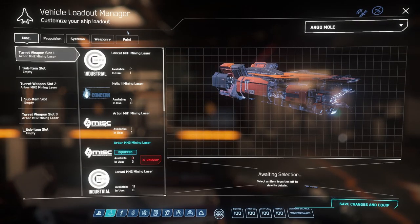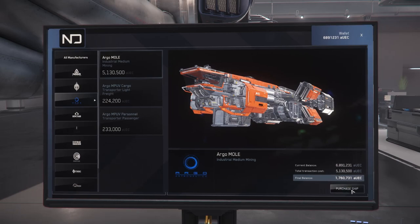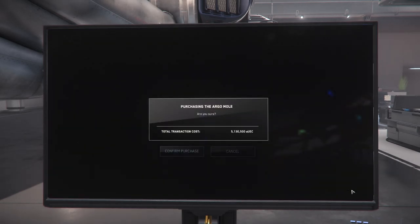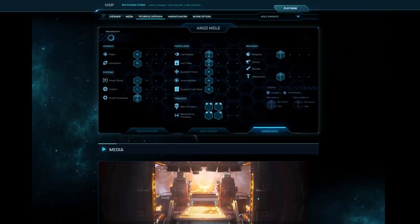The default loadout includes three size 2 Arbor mining lasers and a pair of size 2 laser repeaters for self-defense. The Mole can be purchased at New Deal in Lorville for just over 5.1 million UEC, and you can also get it on the pledge store for 315 US dollars.